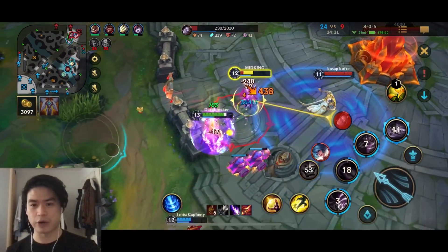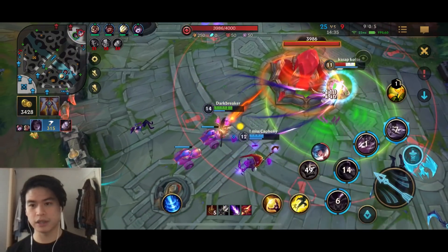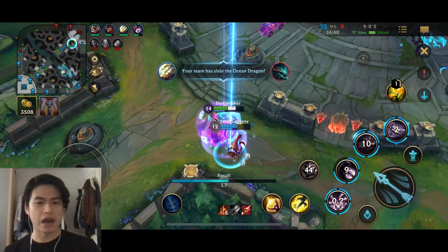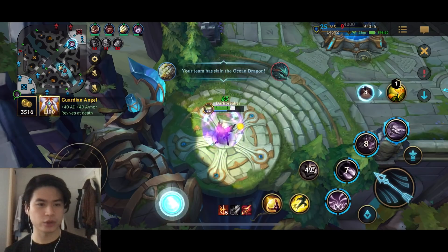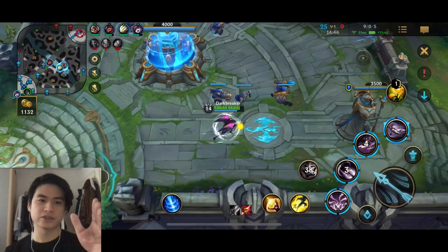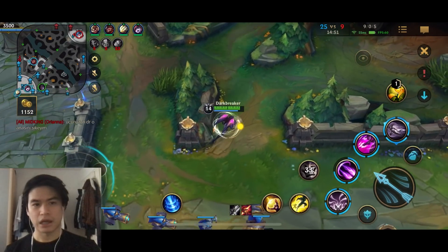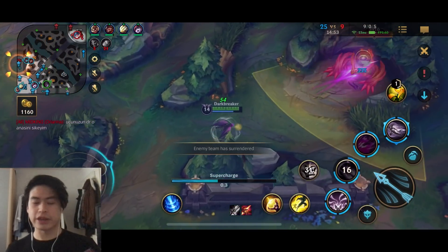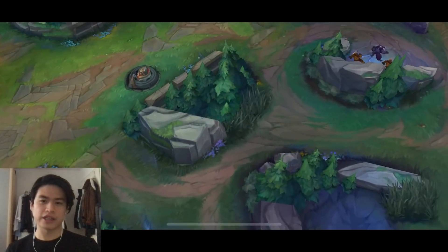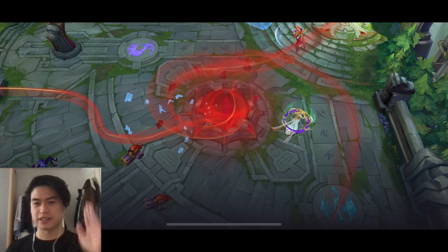Our damage is actually insane. I still have Barrier, maybe I can bait her and kill this girl - she's really low. I think we have to reset right now. Let's just go for the safe option: Guardian Angel, and then try to get the last remaining turret. They are going to FF. Anyways, I hope you guys enjoyed this gameplay - I'd appreciate if you guys like this video to boost the YouTube algorithm. See you next time!